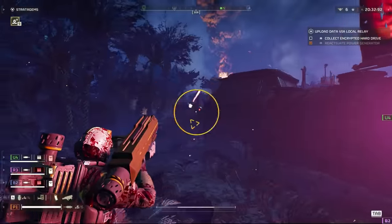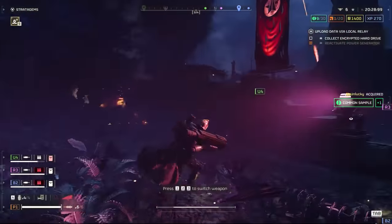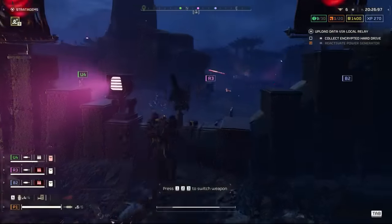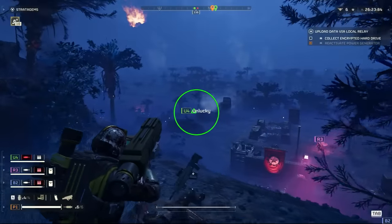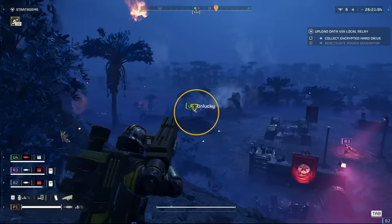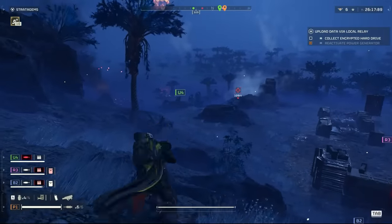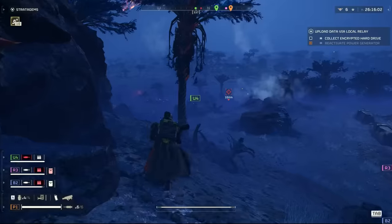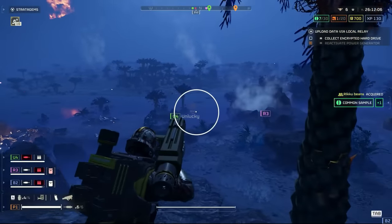The frustrating aspect of this weapon is that its lock-on system feels janky as hell — sometimes it will just not lock on, and I'm trying to figure out whether this is working as intended or if the devs need to alter things slightly. It also comes with a low amount of ammo, so this will require a lot of resupplying. Get the first ship module that increases the overall ammo you drop support weapons with to help with this.